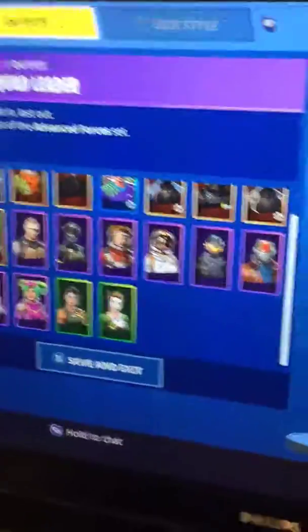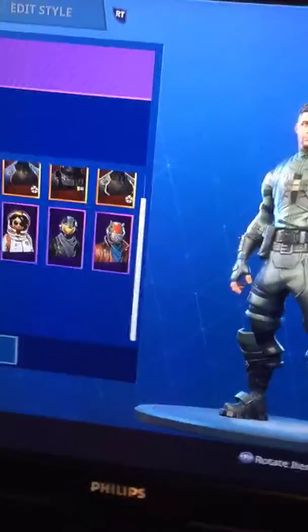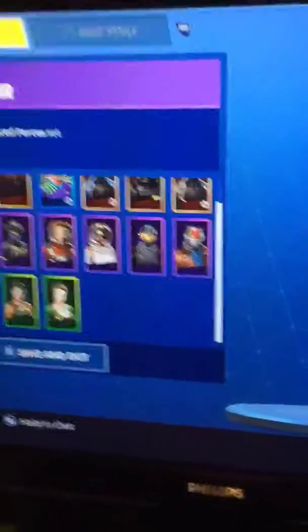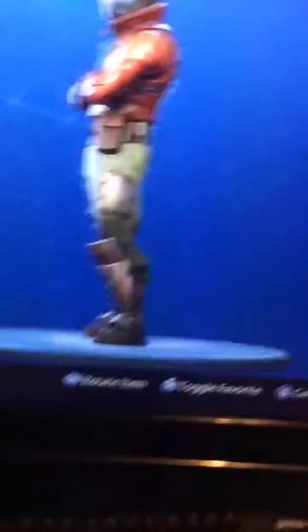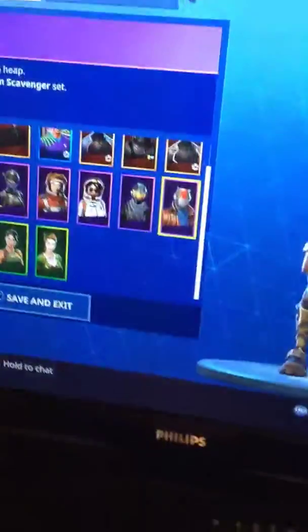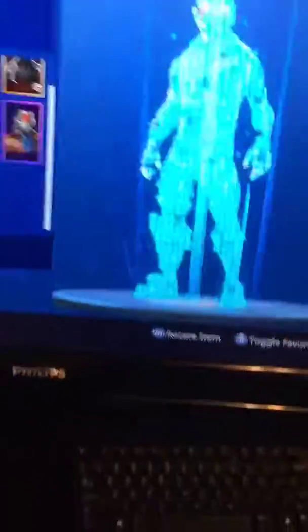This is another Battle Pass skin, Squabble here. He's a good skin because he looks really cool. And if you guys notice, he's a spider — I really like spiders. This is from the Season 3 Battle Pass: Rust Lord. He's a really good skin, he's just cool.